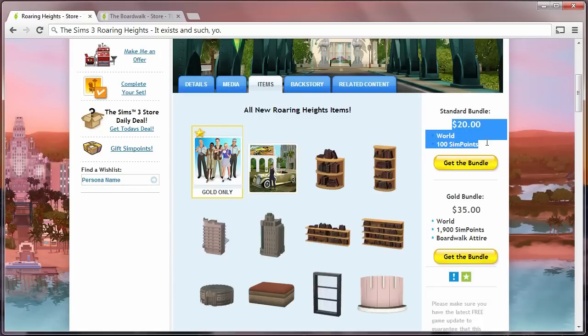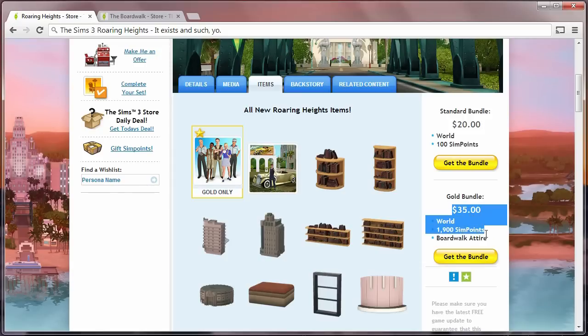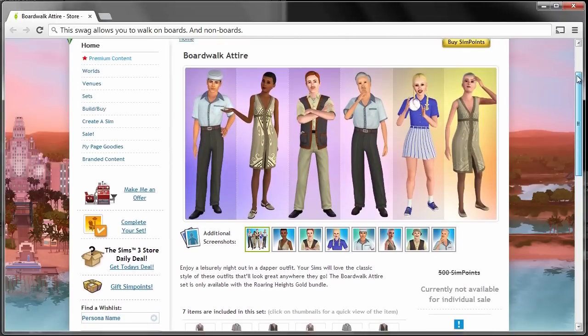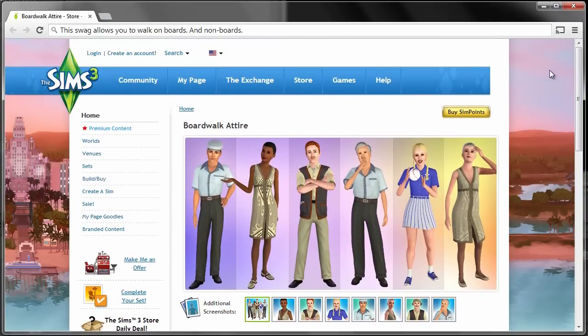The standard bundle is available for $20 US dollars, which comes with the world and 100 sim points. Or you can get the gold bundle, which costs $35 US dollars, comes with the world, 1900 sim points, and the boardwalk attire item set — and that is attire that can be worn anywhere, not just the boardwalk. Not just under the boardwalk. It's just clothing.